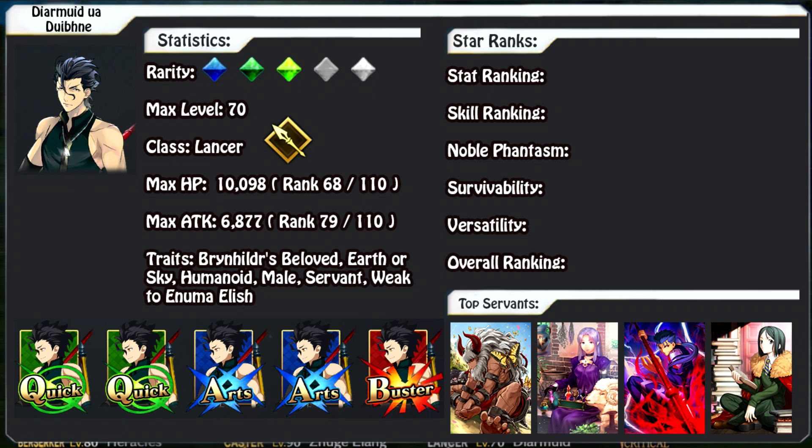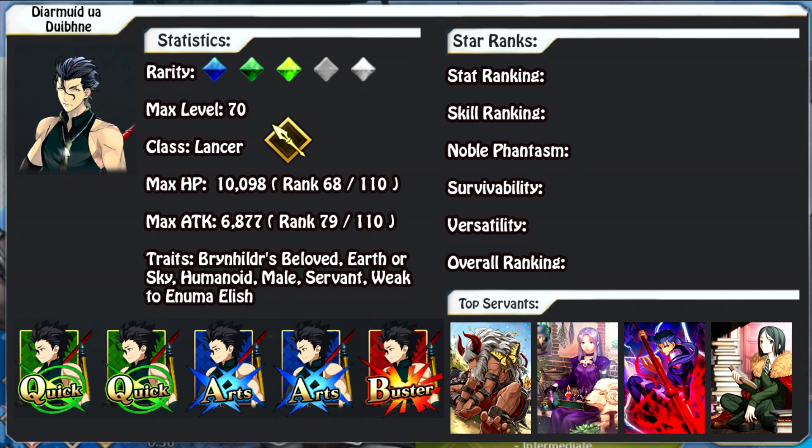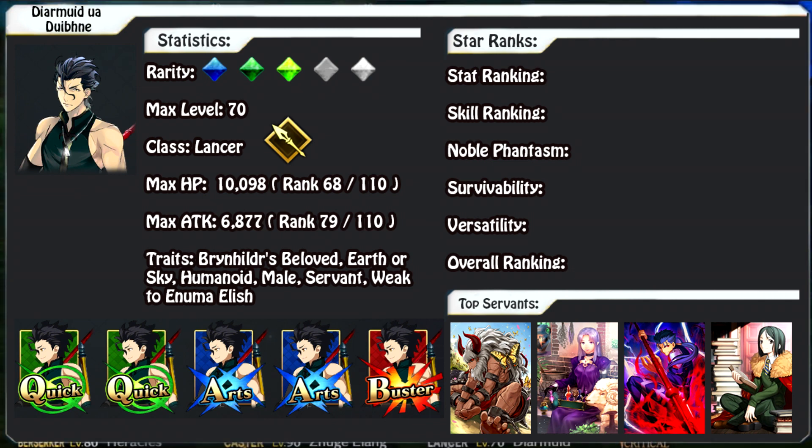Another solid team setup is comboing both Lancers from the Fate animes — Dermid and Cu Chulainn together. It's kind of like a dream pairing, putting the two Lancers on the same team in a crit-centered quick team. This team setup is primarily useful against female servants because you can combo Dermid's second skill with Cu's insane survivability — using his heal when his protection from arrows is on cooldown. If maxed out, Cu just never dies at all as long as you're going against female servants.